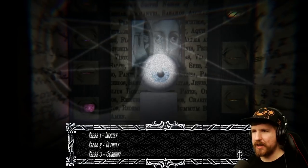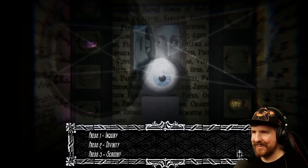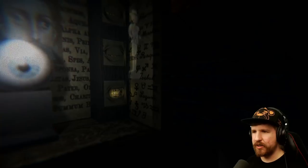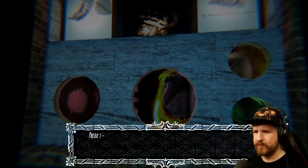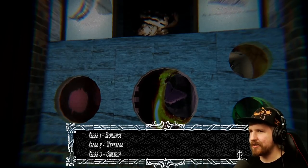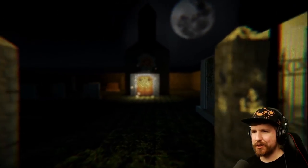Inquiry, divinity, or scrutiny? Inquiry? Certainly not divinity. Yeah, maybe scrutiny, because it looks like that guy in the background is being experimented on — Clockwork Orange style. Here's one. Resilience, weakness, or strength? I would say resilience. Look at the butterfly still flapping its wings despite being caged — that's resilient behavior right there. Maybe I'm being too logical with these.